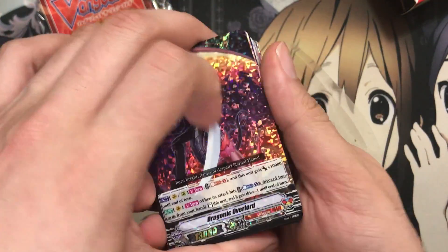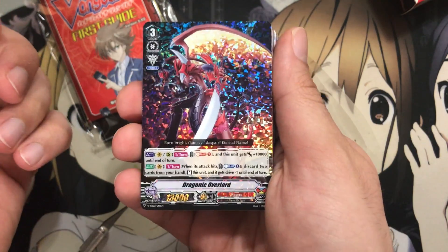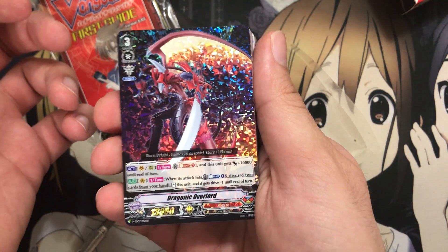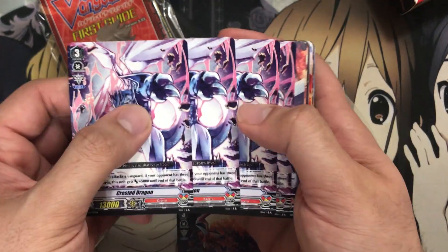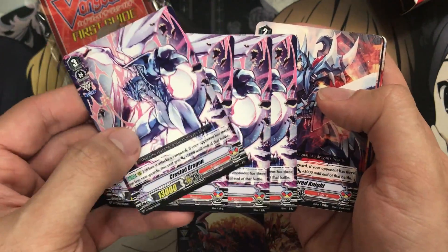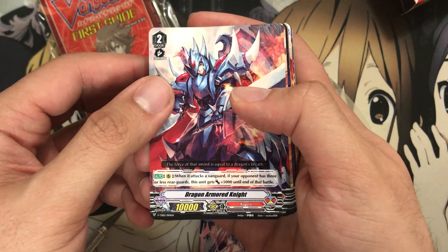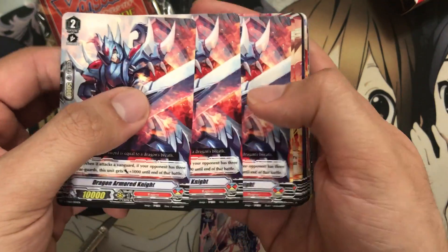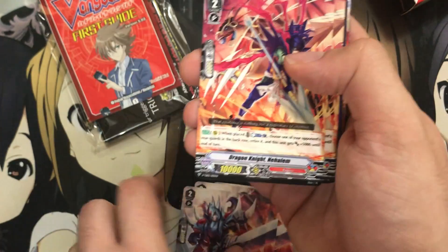The Dragonic Overlord effect is a Soul Blast 1 — this unit gets plus 10,000 until the end of the turn, so once per turn. But with Force, putting it at 33,000 total. And when this unit's attack hits, you Counter Blast 1, discard two cards, stand this unit, and it gets Drive minus 1 until the end of the turn — so you get four of those. We also have four Crested Dragon, the new grade three. Your opponent has to have three or less rear guards for this one to get power. And we have Dragon Armored Knight — when it attacks a Vanguard, if your opponent has three or less rear guards, this unit gets plus 5,000. It basically mirrors the Royal Paladin deck with effects based on what would be preferred for Kagero.